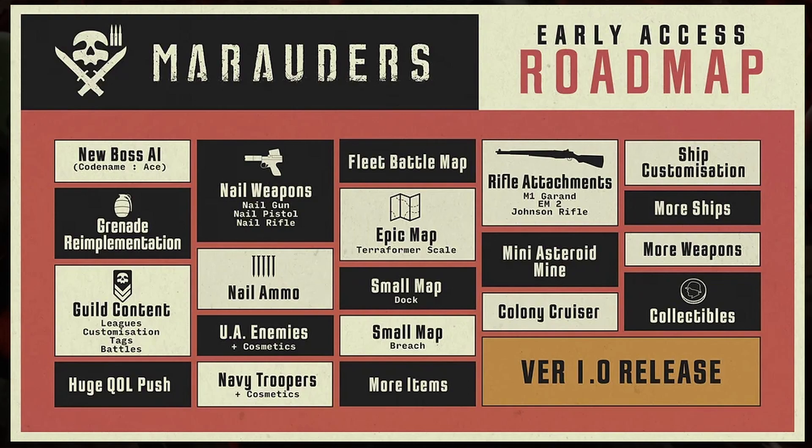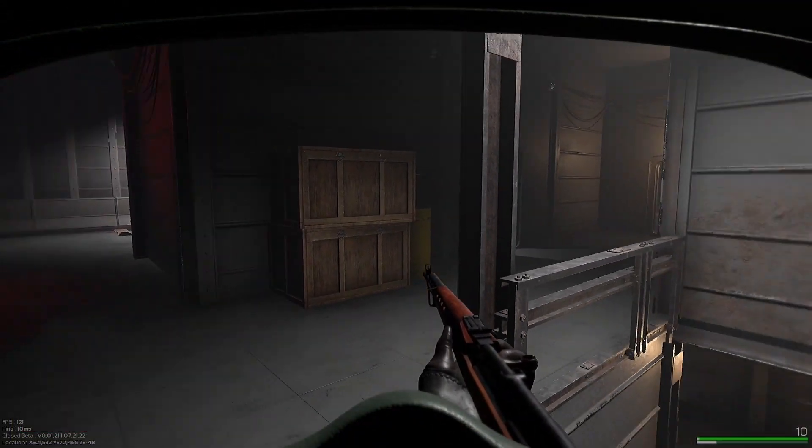Looking at the Marauders roadmap, there could be a lot more content added — a whole new map, implementation of grenades, and the AI boss named Ace. After all, this is being called the first major content update. Personally, I'm hopeful they'll add the AI boss, as that would make raids a lot more interesting. Hopefully Ace will have bodyguards similar to Reshala or Gluhar in Escape from Tarkov — difficult but fair, and carrying a lot of high-value loot.